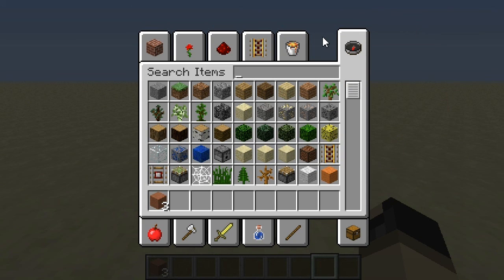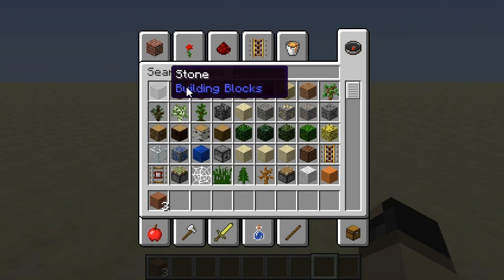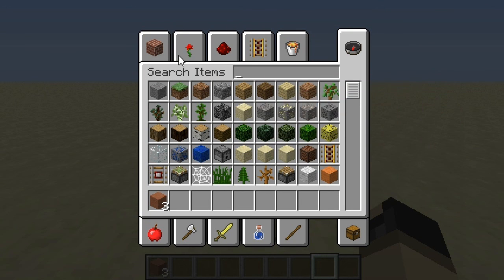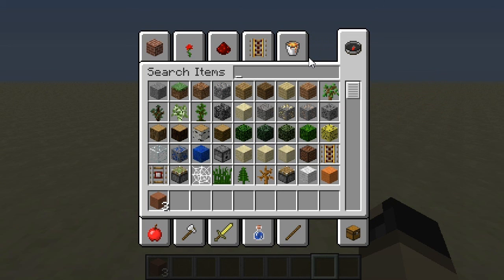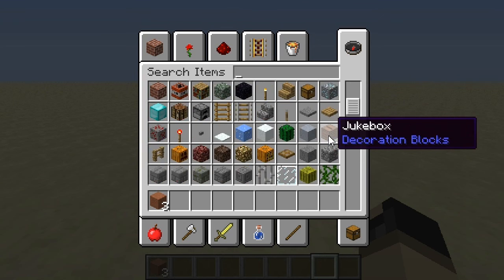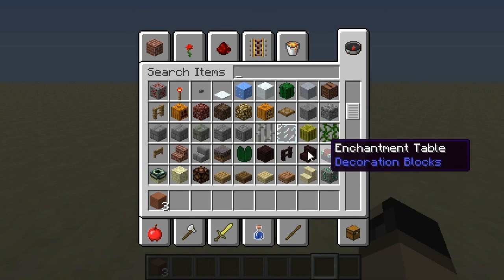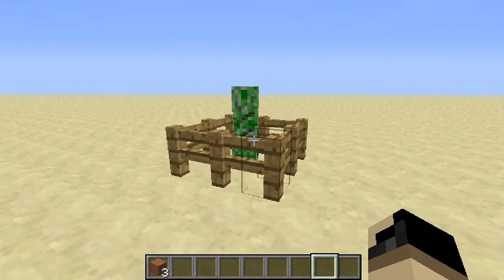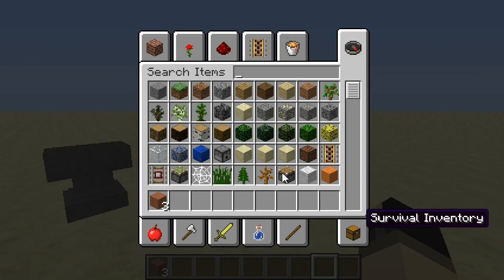Also in 13w17a, when you're in the search items tab, if you just put your cursor over something it'll show you what tab it's in. I think that's kind of helpful. I mean, I don't really use the search item much — if I'm looking for, say, a sword, I'll just type 'sword' and see it and grab it. But you know, it's a helpful little tip.